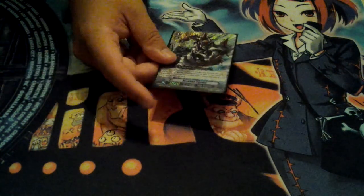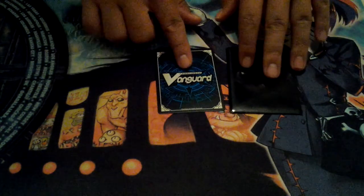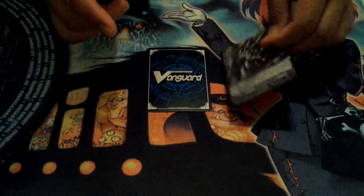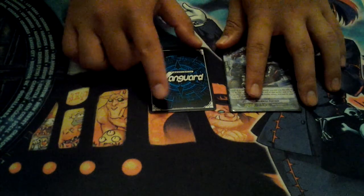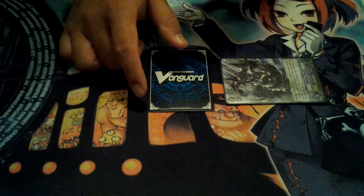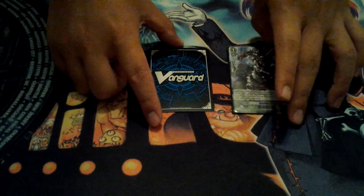Let's say you're at turn 1, your opponent went first, and you ride a random Grade 1. You can call Reckless Express and swing for damage. You swing at the Vanguard — they either have to guard it or they take damage. If they have a 7k Vanguard and you swing with this skill, it goes up to 12k and they'll probably have to guard for 10, which is good for you because you dropped a 10k shield out of their hand. And then it goes back in the deck.